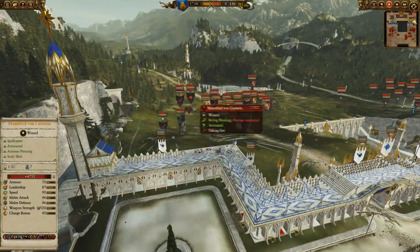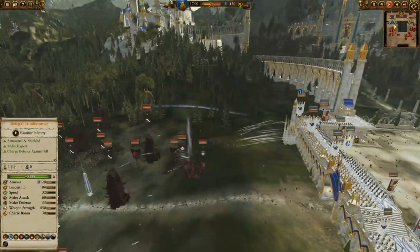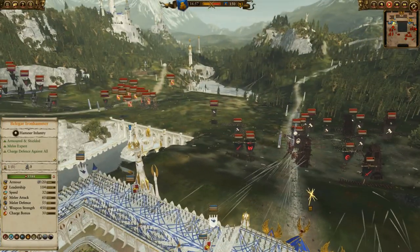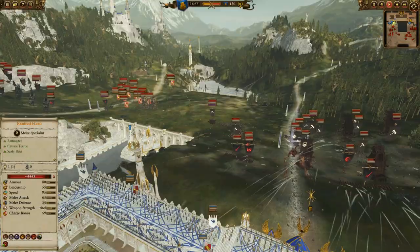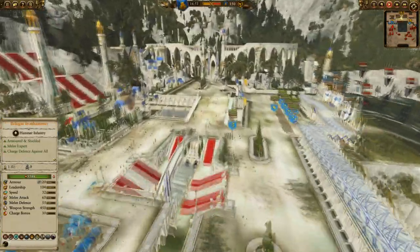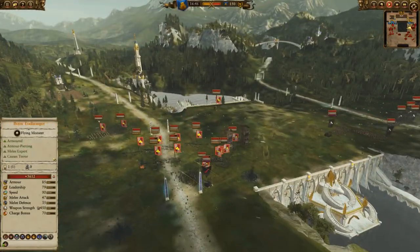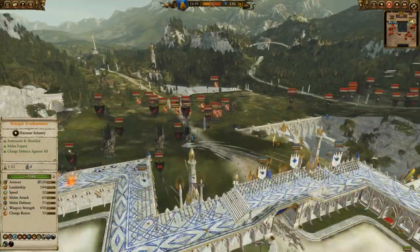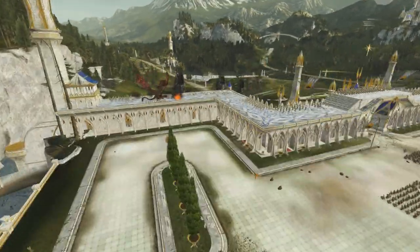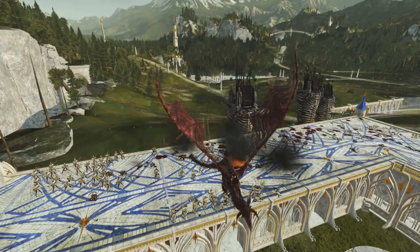We also have incoming Manfred von Carstein and a chaos sorcerer - Lord of Fire - taking a lot of incoming damage, though that didn't seem to manage them very well. We also have Boris Toddbringer for the empire. We're going to get some cinematics in there. We've got Manfred now attacking the walls, doing some good work against those Lothern Sea Guard.